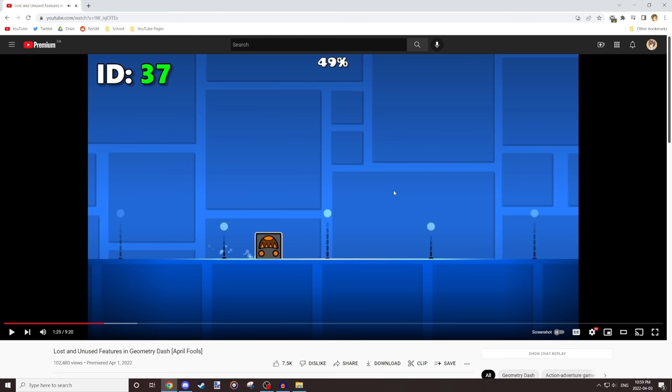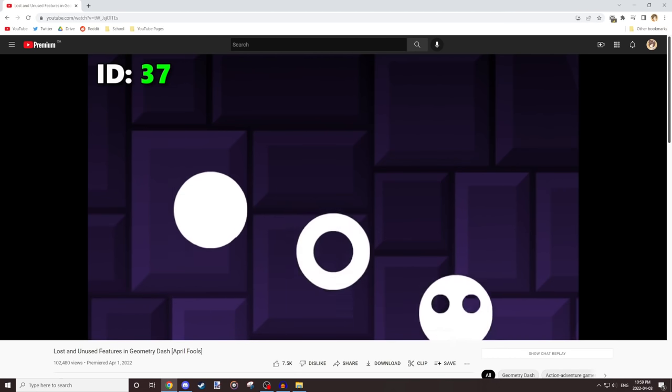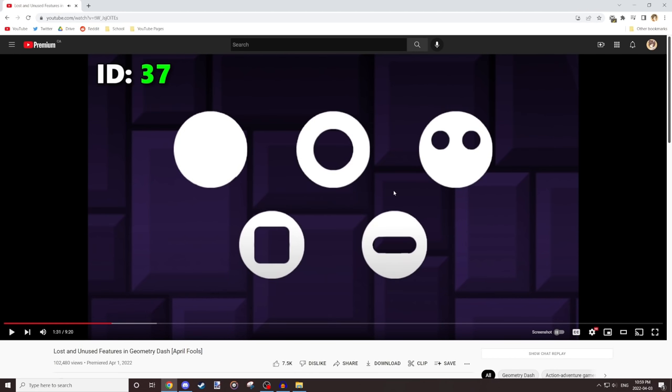Then we get to the first fake fact of the video: that there are a few unused designs in the game. That's the first completely made up fact. I did that because I wanted to start with something that's built completely on top of something that's real — everyone knows about these three designs from the main levels, so I just randomly say 'yeah, there's also two more.' And one of them is 100% meant to look like Among Us — that is completely intentional.